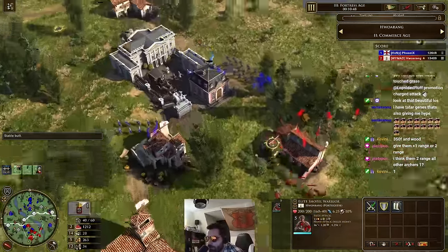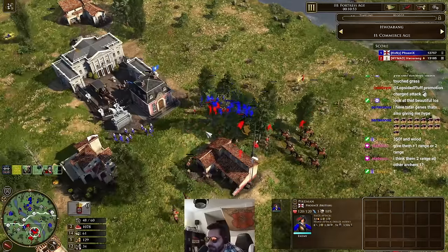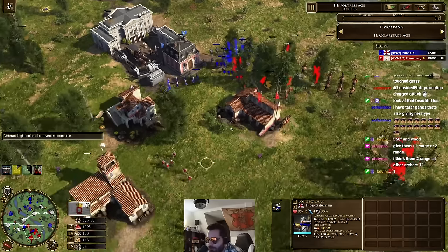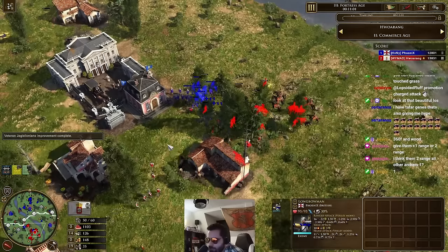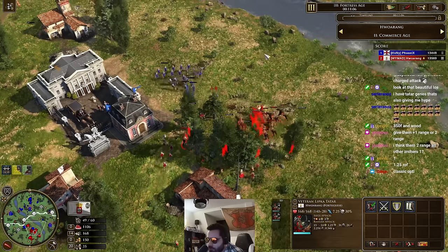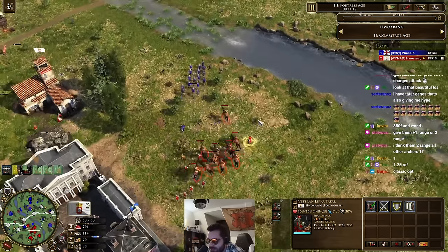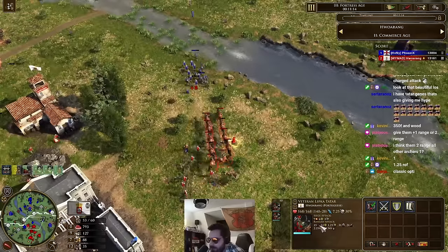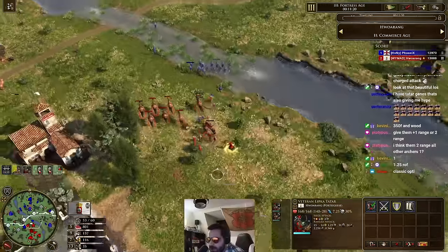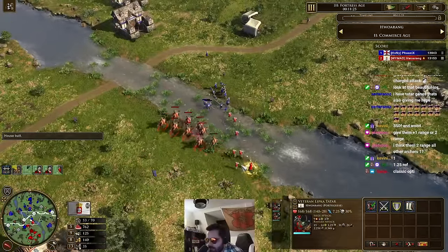Aged up with the Shot of Warriors — he's so confident, he aged up with units. Shot of Warriors coming in, but they're going against the pike — she don't want to be doing that. The Shot of Warriors should have gone the long way; I think Harrowing just forgot about them. Minutemen coming in. Cassadors being shipped, he's on three TCs now, he's got lots of food somehow. These Lipkar Tatars — oh my god, the damage they deal because of that fire rate is just insane!